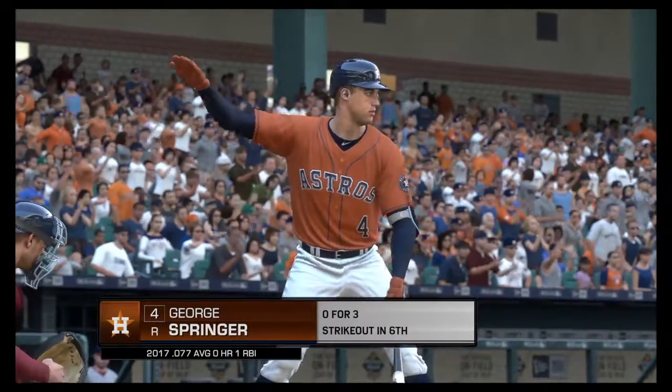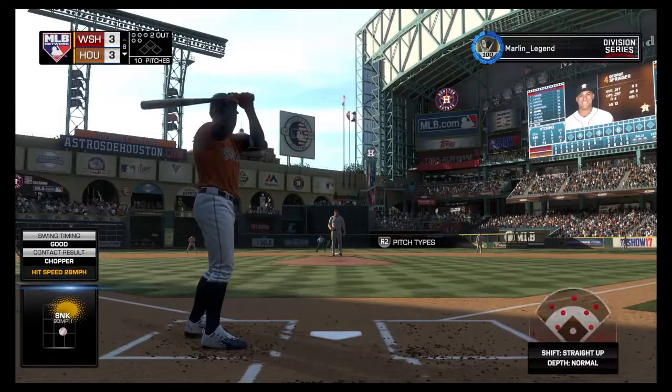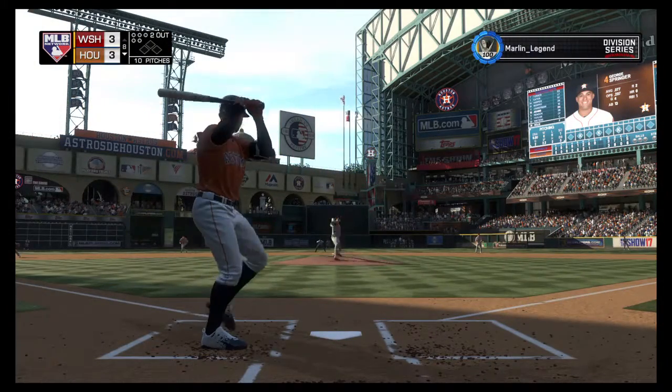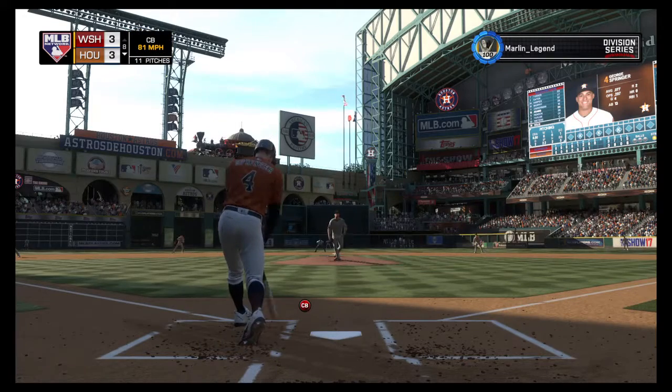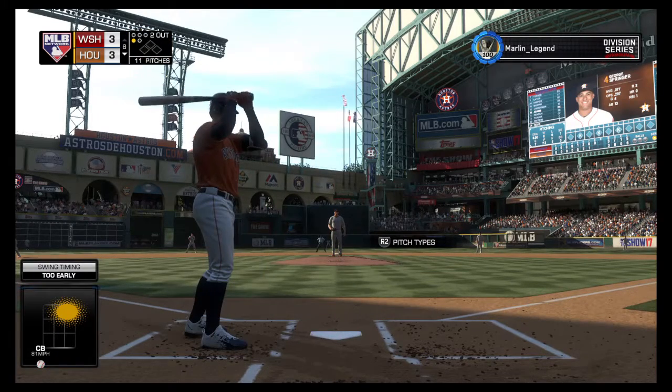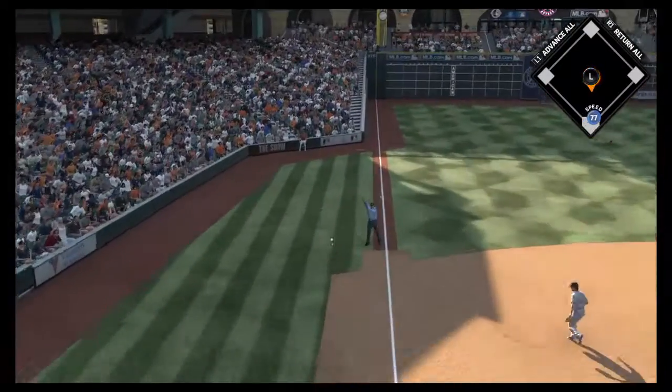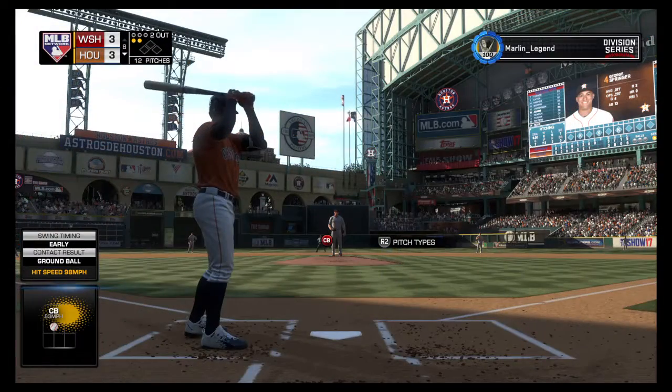Stepping into the box, George Springer — three at bats for him in this game, all ending with him going down on strikes. Swing and a miss and he's behind 0 and 1. That's a bad approach right there. You may get that pitch later in the at bat. If you're going to take the swing on the first pitch, it's got to be a ball you can drive. And that was not the pitch.